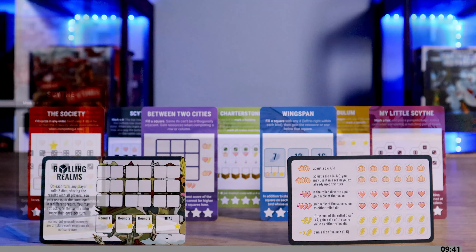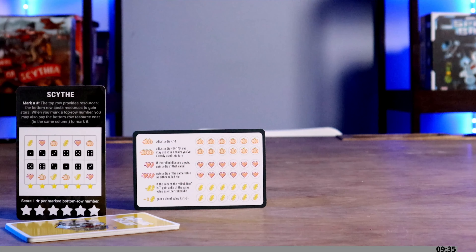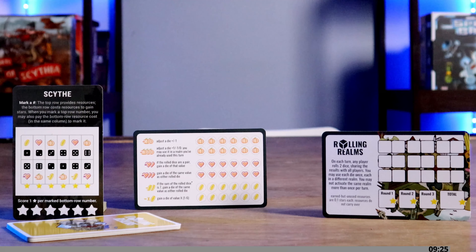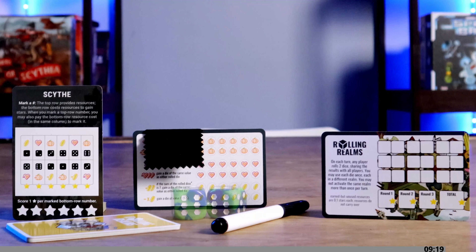To set up, give each player a set of cards — 13 in total, with 11 being realm cards, 1 resource card, and 1 score pad. Each set is color-coded so players can choose a color to ensure they get all the cards required. Also give each player a dry erase marker and eraser pad, and place the two dice in the center of the table.